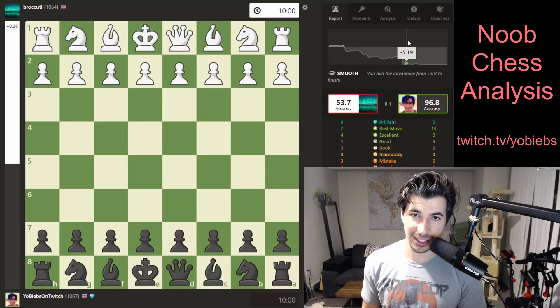Welcome to another installment of noob chess analysis. Today we're going to be going over an accelerated dragon game. I was black and it's a Sicilian defense. There was a sexy queen destruction that you got to be careful about — you got to be very careful with your queen. So let's dig right in.